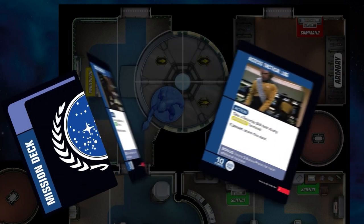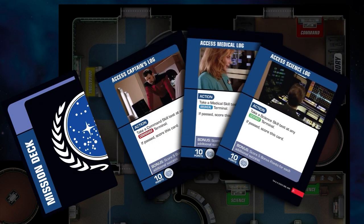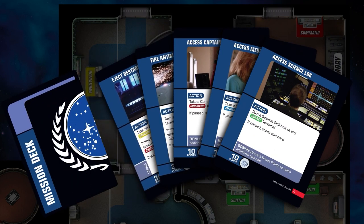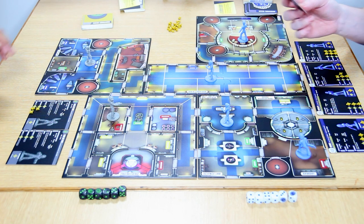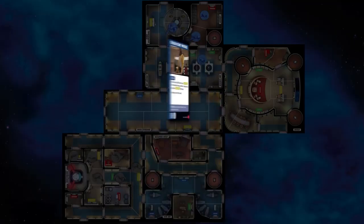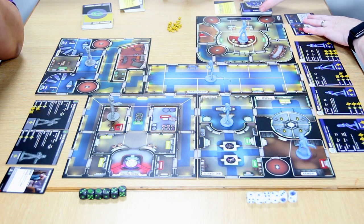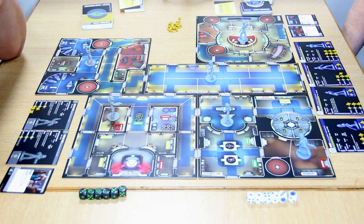I draw 'Neutralize Threat' — score this card when a character incapacitates or neutralizes a hostile character. Paul draws 'Eject the Destabilizing Warp Core.' To achieve this you first take an engineering skill test at the operations terminal in the engineering department — only an engineer can do it — and then immediately take a command skill test with a different character at any command terminal. Pass both tests and you score the card.